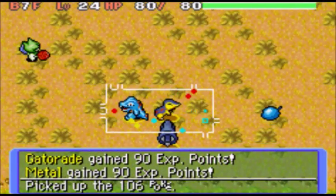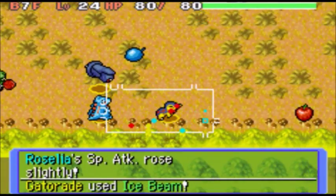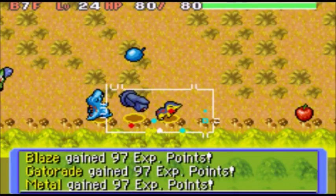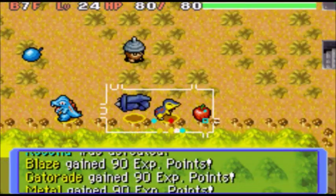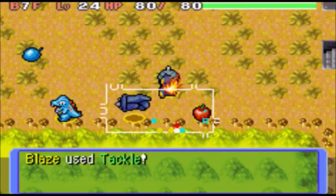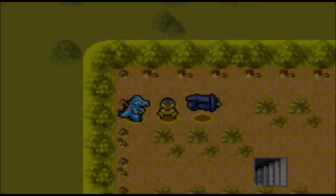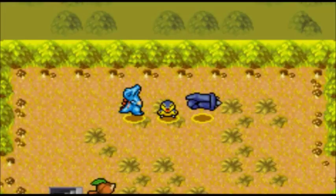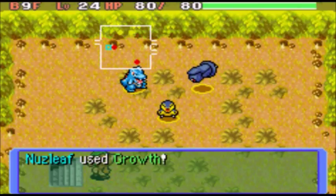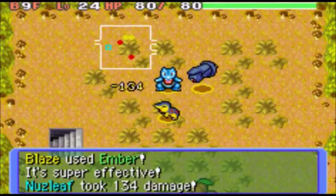I think that was double critical hits. Nice, Ice Beam. Get rid of the CDOT, head to 8F. Nice — we can head straight to 9F and get to our mission real quick. Goodbye, Nuzleaf.